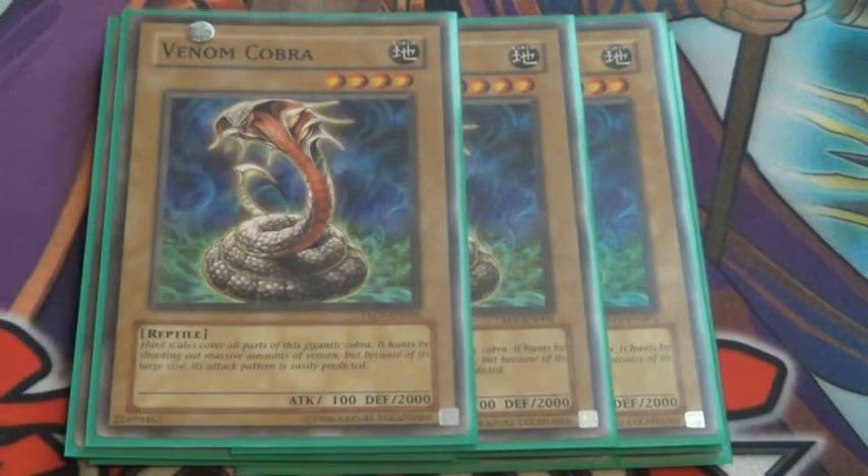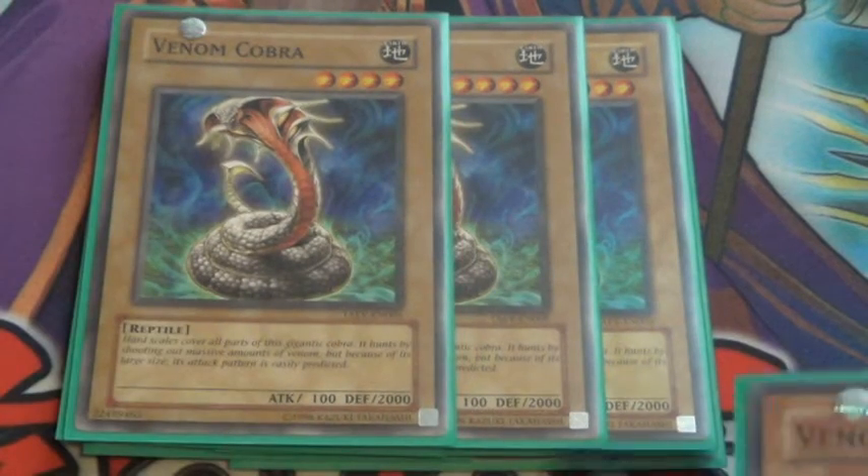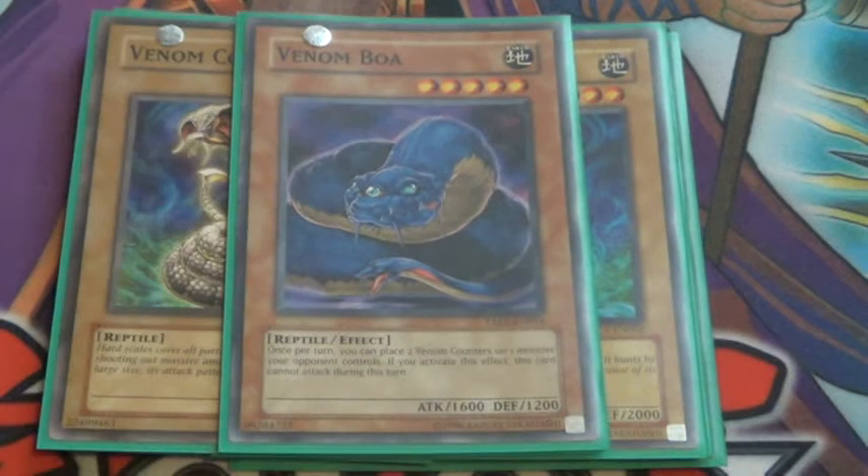Three Venom Cobra — just another big defender and another target for Offering to the Snake Deity. And then for my only tribute monster, I run one Venom Boa, just because I don't like dead drawing with two or three. I just like running one.